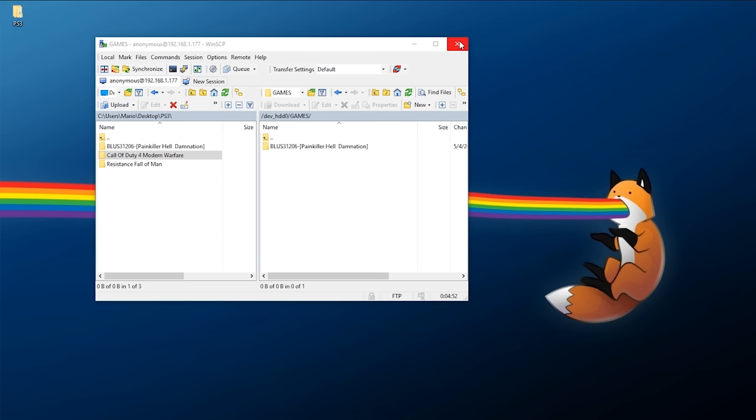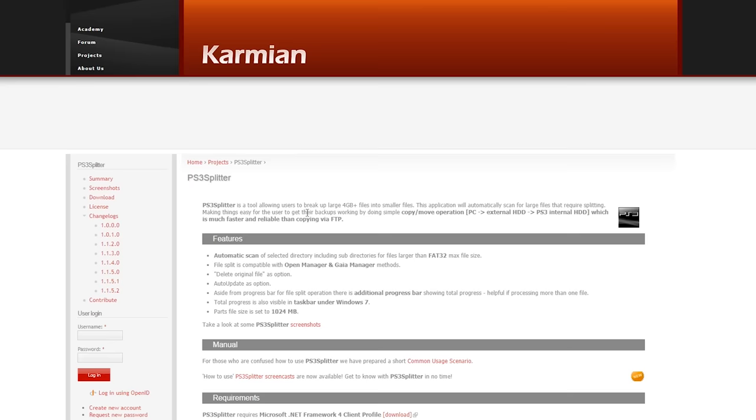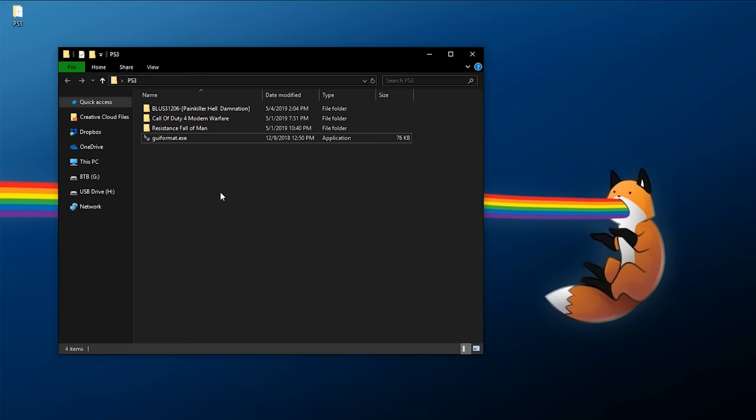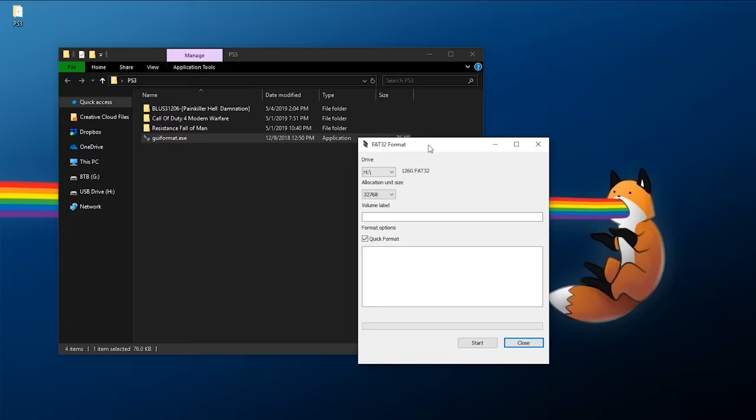With FTP out of the way, I'll also show you how to copy games to a USB drive and play them from there. There are a couple of tools I'd recommend. The first is GUI Format or FAT32 Format — links will be in the description below. The second is PS3 Splitter, which is for any games that have files larger than four gigabytes in size. Download the latest version and install it. Generally, if you have a small enough flash drive you can just right-click, click format, and pick FAT32, but for larger drives you'll need GUI Format. Just open it up and make sure your drive is selected — mine is H.